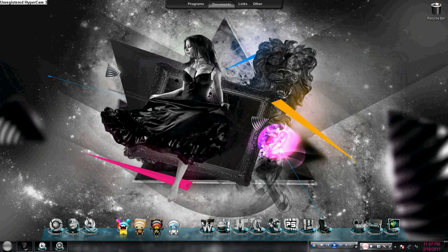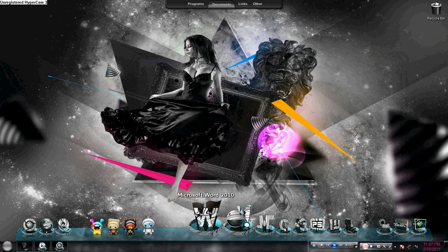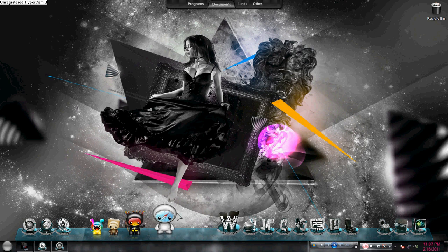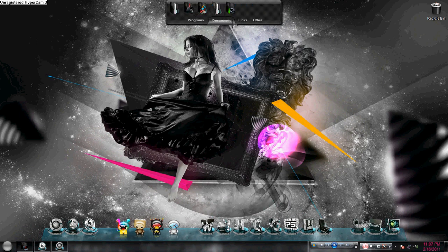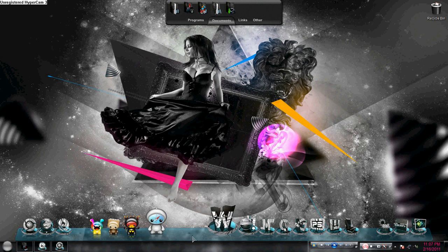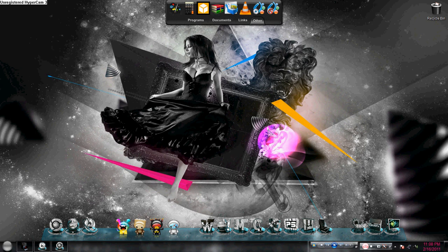And I forgot to tell you that what I'm using on my desktop is ObjectDock Plus 2. I will tell you the link and how to get it for free. As you can see, I have a tab dock and a quicklaunch dock on the bottom. The tab dock usually organizes your shortcuts — the folders in my documents tab: programs, links, and others. Music and photos in my documents tab, and a quicklaunch dock on the bottom. You can change its style in Configure ObjectDock — the style, the performance, the position, and everything.